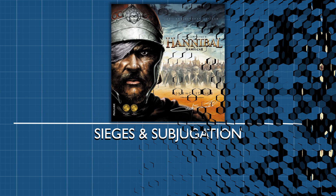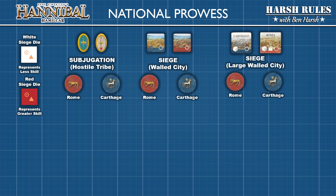Sieges and subjugation are multi-turn military engagements meant to break down the fortitude of a walled city's inhabitants or the will of a hostile tribe, with the ultimate goal of conquering and converting that space to the attacker's side. Rome and Carthage have different skill sets with each type of warfare, represented by the new version's custom siege die. The white siege die represents less skill and the red siege die indicates greater skill.